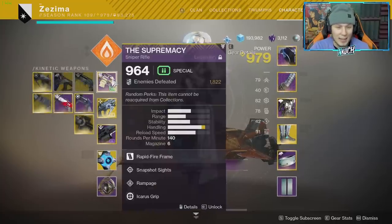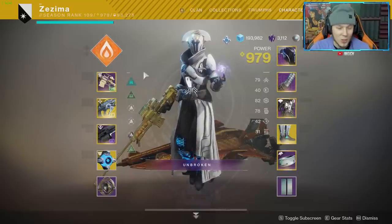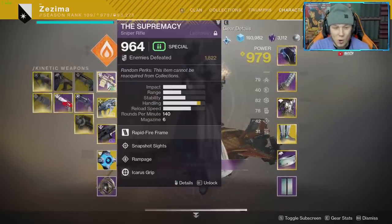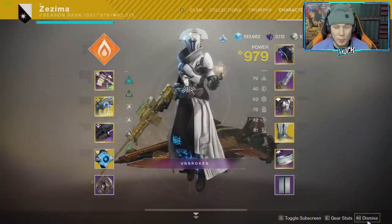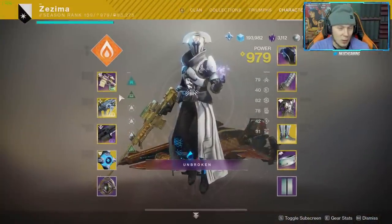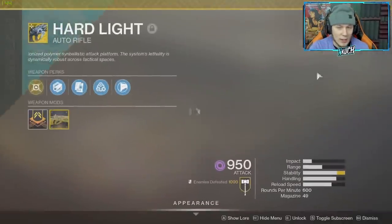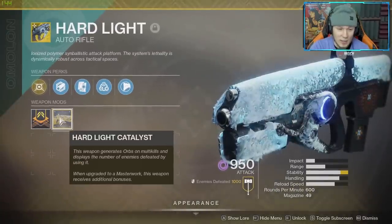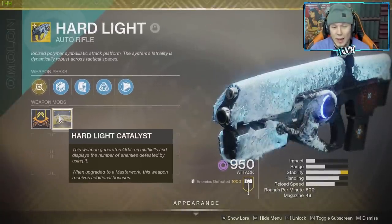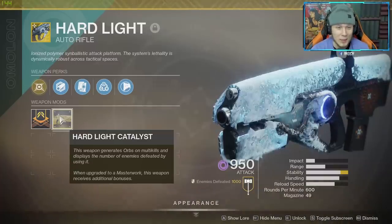With Trials of Osiris coming back next month within this season, you best believe we're out here ready to grind. In today's video we're going to be using the Hardlight, the Supremacy, top tree Dawnblade. Hardlight is what we're using today - this thing is nutty. Apparently it got a massive buff to the recoil animation and it actually works in PvP finally.